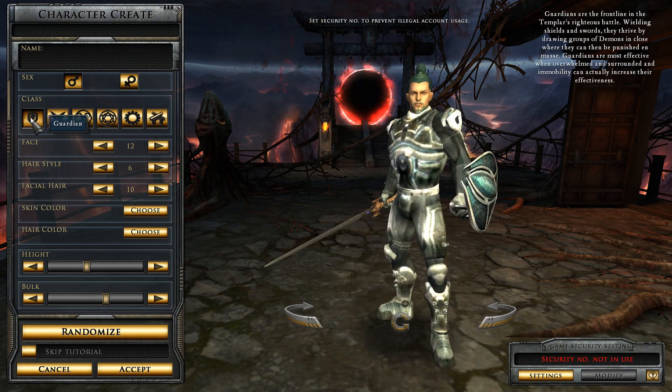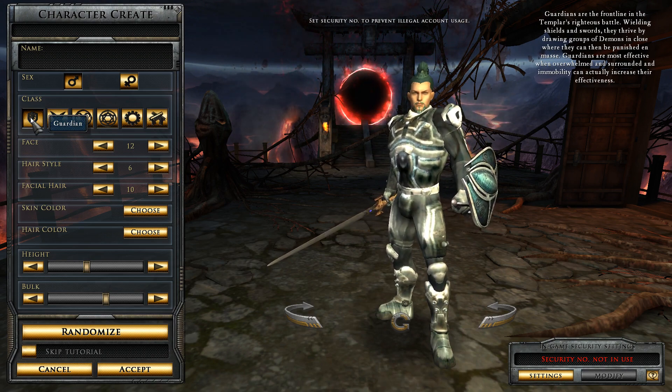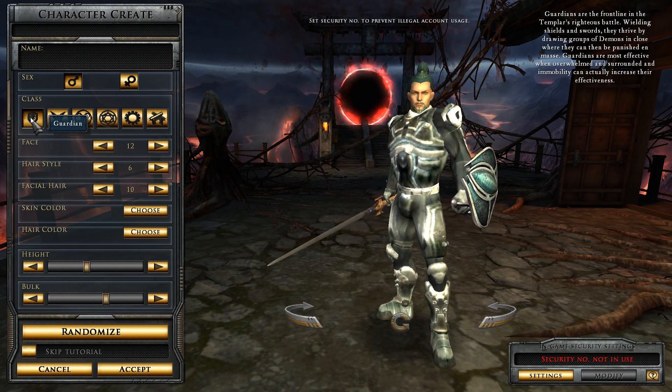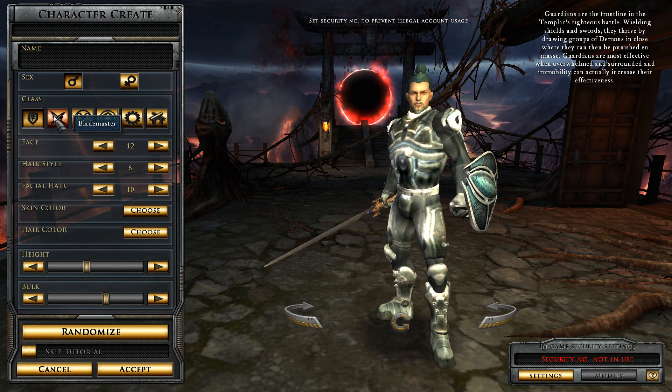Let's go back over to the classes. Guardian: Guardians are the front line in the Templar's righteous battle, wielding shields and swords. They thrive by drawing groups of demons in close, where they can then punish en masse. Guardians are most effective when overwhelmed and surrounded, and immobility can actually increase their effectiveness. They're basically like a tank — they get the demons' attention.